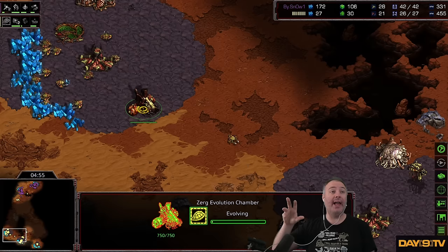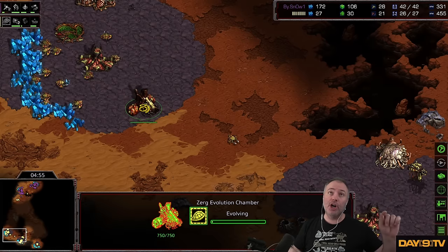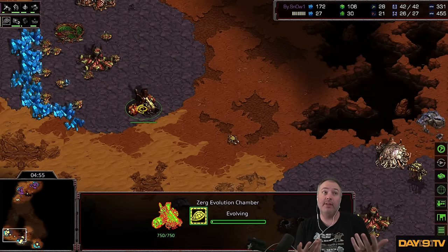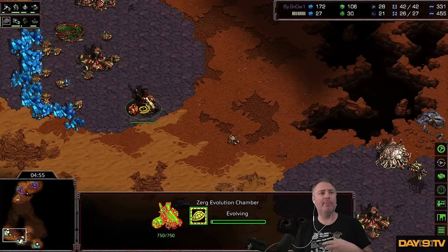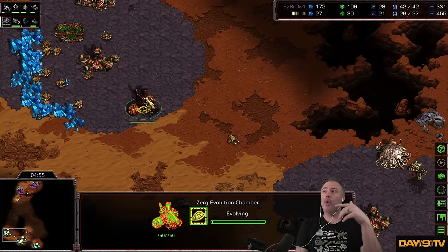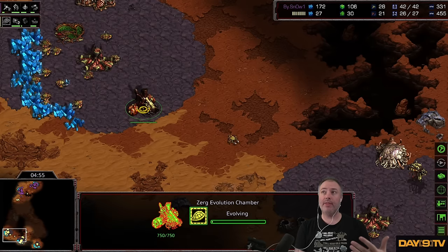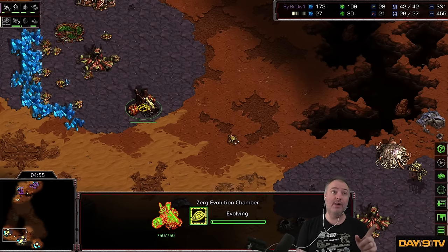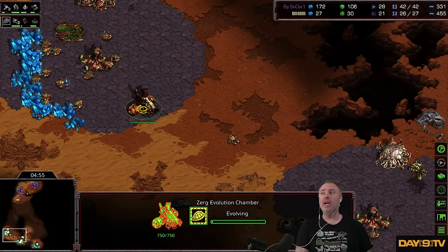Then there was a huge swell of Corsair pressure dealing damage to Zergs, so Zergs started rushing for Lair to get Scourge to deal with the Corsairs, then transitioning into large armies of Hydralisks. The Protoss who went Corsair also had plus one attack, so Zerg relied on Hydralisks. Then players started going, 'Why am I rushing for Scourge? Why don't I just apply pressure early on against these Corsair Protoss players?' You started to see early Hydralisk aggression on three hatcheries, even Hydralisk aggression into Lair, then a fourth and fifth hatch, adding a Spire for surprise attacks.